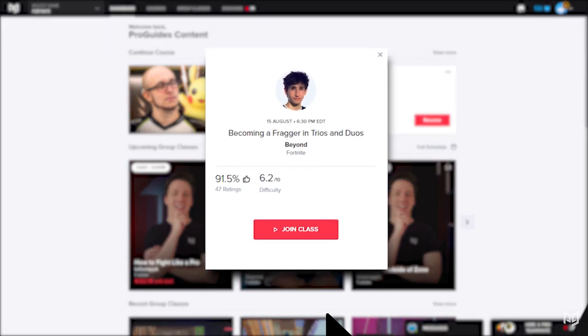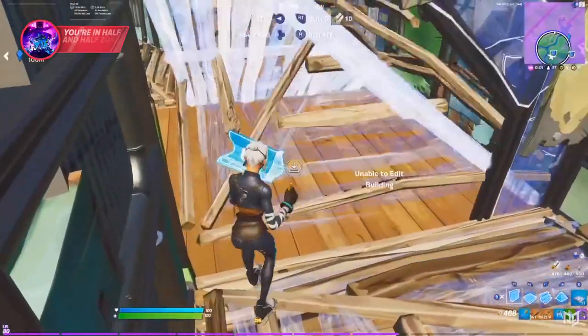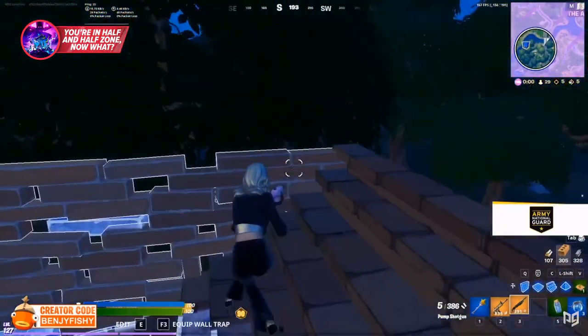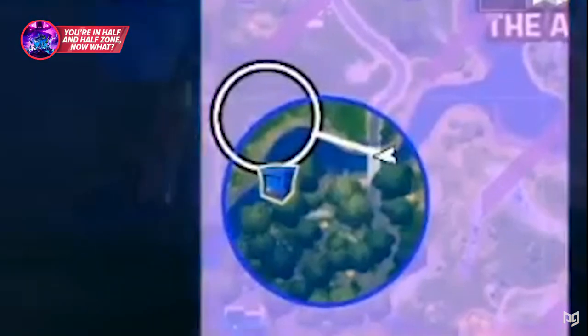For the sake of separating mid and endgame, we're going to consider the beginning of the endgame the half-and-half zone. Half and half refers to the fifth zone where half of the zone is in the circle and the other half is in the storm.